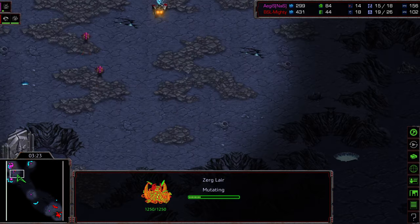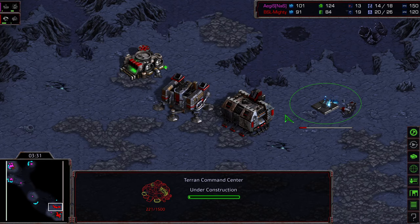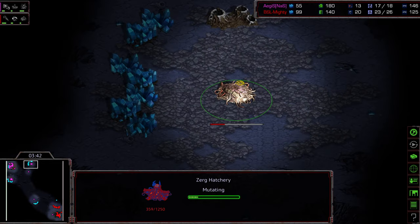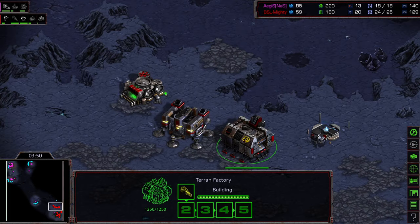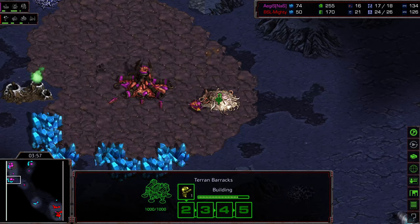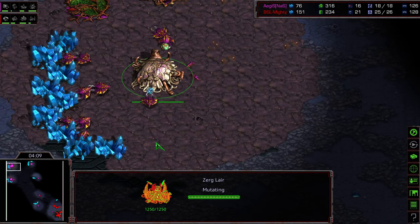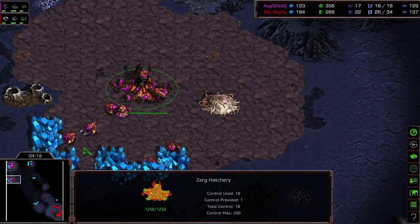Zerglings are out to try to catch that SCV, but actually opting to just run by — maybe they'll be able to get a scout. Command center being built again, and a vulture being produced. Looking for that armory for Mighty. I'm expecting another round of drones and Mutalisks. The 12 o'clock hatchery is being taken. With that vulture now out on the map, it's got to wait for that marine to produce and for the barracks to lift off. Might be able to sneak past that creep colony and get some drone kills. That 12 o'clock hatch is going to be in the dark and undefended. Lair is finished.